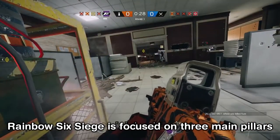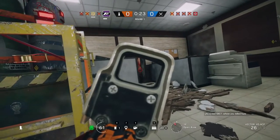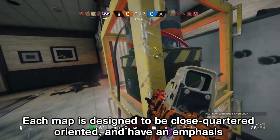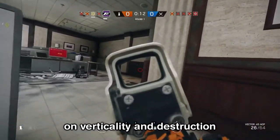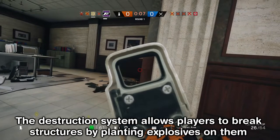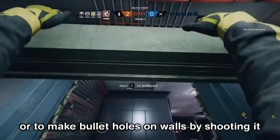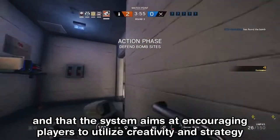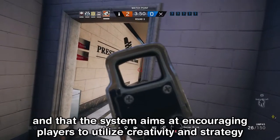Rainbow Six Siege is focused on three main pillars: teamwork, tactics, and tension. Each map features multiple locations for both attackers and defenders to choose from. Each map is designed to be close-quartered oriented with emphasis on verticality and destruction. The destruction system allows players to break structures by planting explosives or make bullet holes in walls by shooting at them. Players may gain tactical advantage through environment destruction, and the system aims at encouraging players to utilize creativity and strategy.